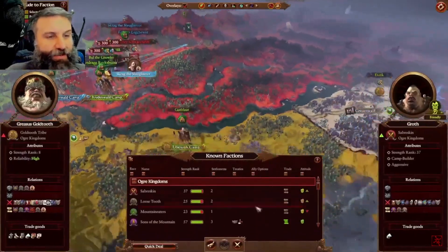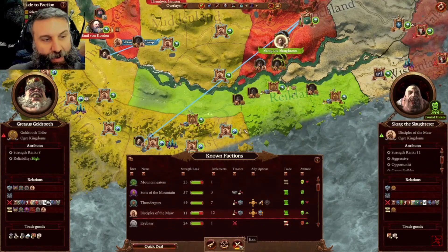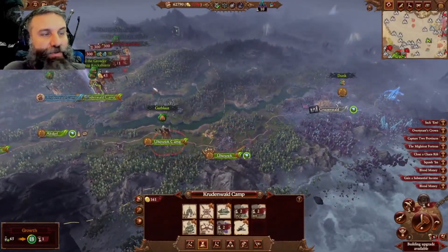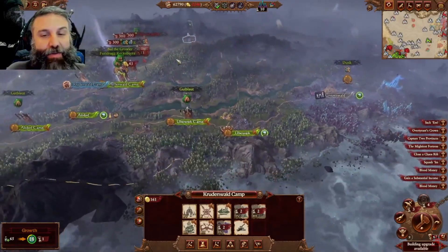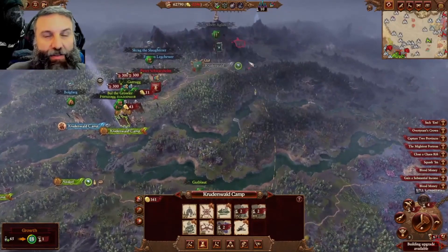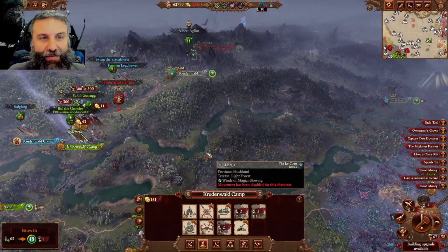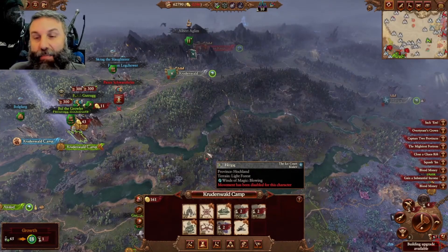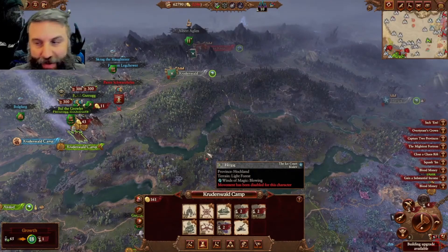I'm trying to keep my relationship with Scrag as high as possible - if he takes that settlement I'd constantly lose like 10 per turn from raiding him. Every time you place a permanent camp in a region, make sure you're going to take that region and not let allies take it, otherwise you'll need to disband the camp or it'll ruin your relationship. Anyway, thanks so much guys - I hope that explanation of my camp philosophy was helpful!